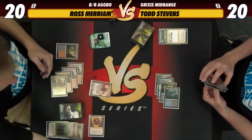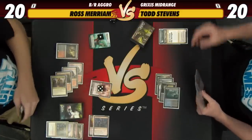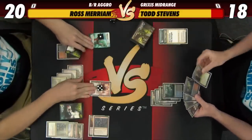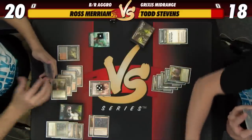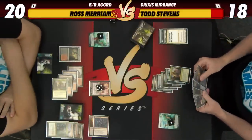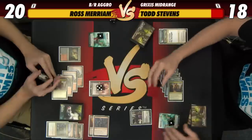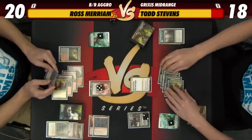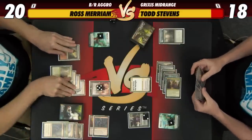Hope Todd doesn't have a Chandra's Defeat. I do not — I don't have a Contempt either. That's definitely a good one — take two, go to 18. Pass. We're going to have a really good turn ourselves — lead off with the Aether Hub as well. One of my favorite things about Nicol Bolas is we have a Liliana — even though it died we get to Liliana, minus three, get it back, you have to discard a card again. Pass turn.